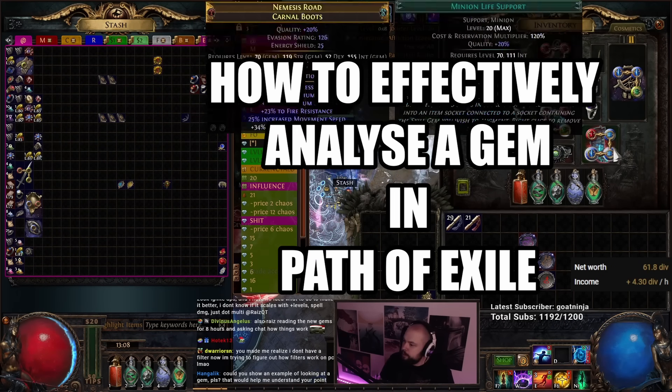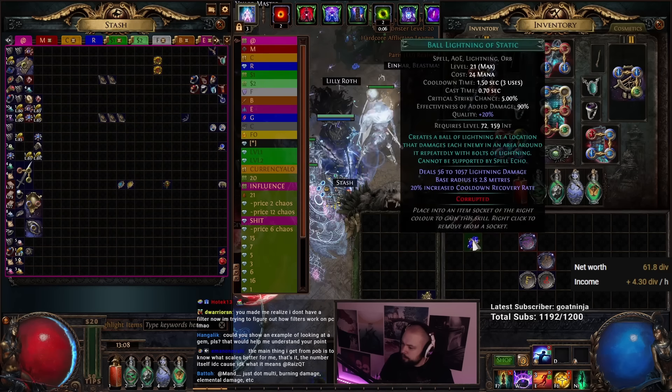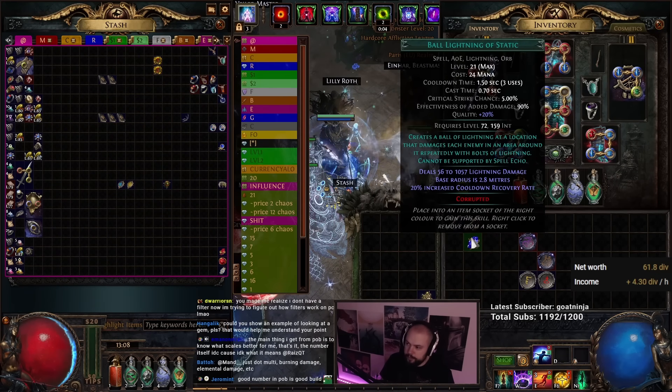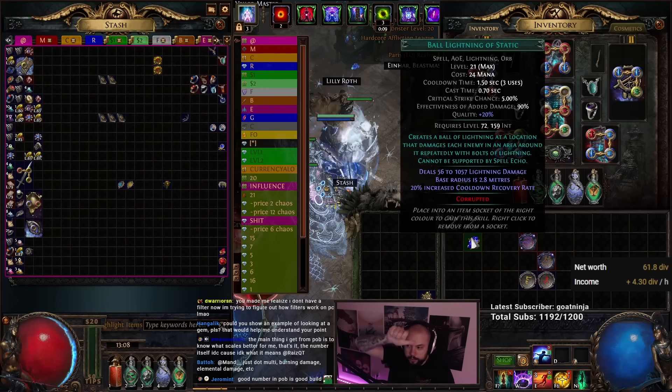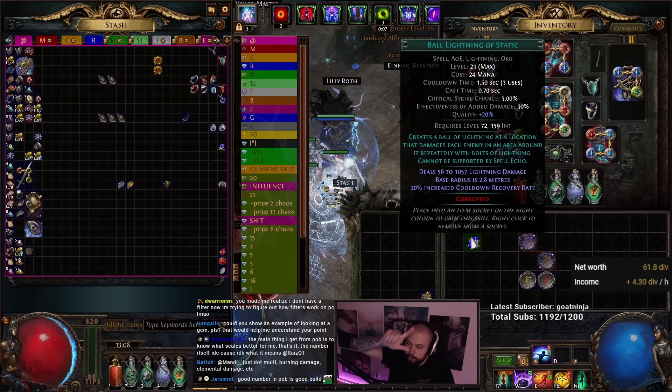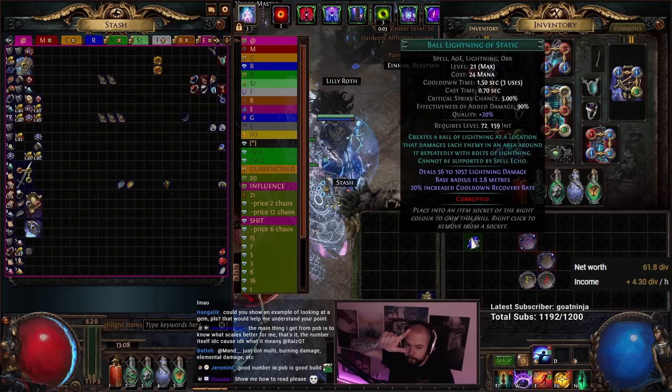Could you show an example of looking at a gem? Yeah, absolutely. So for instance, Ball Lightning of Static. There were unknown things about it prior to the league, which was how long is the duration and how large is the AoE. These were two things that we absolutely had to assume. This is not something that POB will tell you.